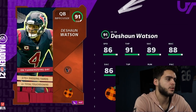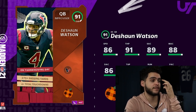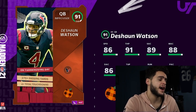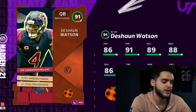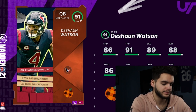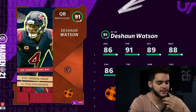Coming in at number four is Deshaun Watson. I would've put him higher if his archetype were better — it's Improviser, not Field General. His stats are pretty good though and he's one of the best quarterbacks in the game. I think his odds of hitting the upgrade are pretty high since he usually plays in shootouts. Looking at his recent games: one touchdown and 163 yards was a bad game; two touchdowns and 281 yards against Jacksonville; two touchdowns and 309 against Green Bay; 335 yards and four touchdowns against Jacksonville again; three touchdowns and 359 yards. The passing yards are almost a lock against the Detroit Lions.